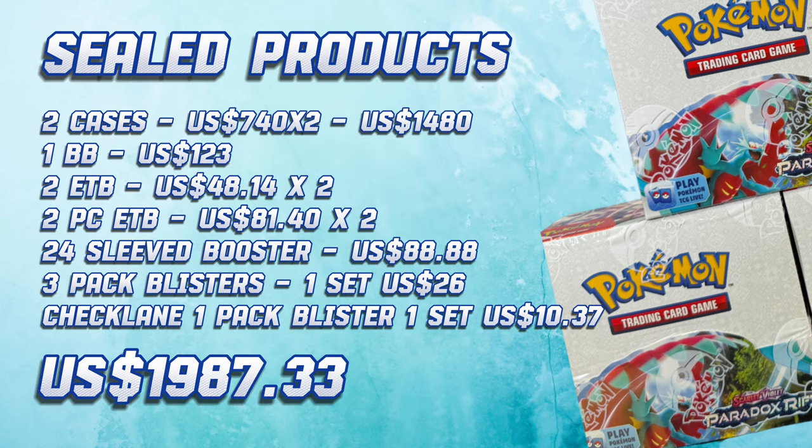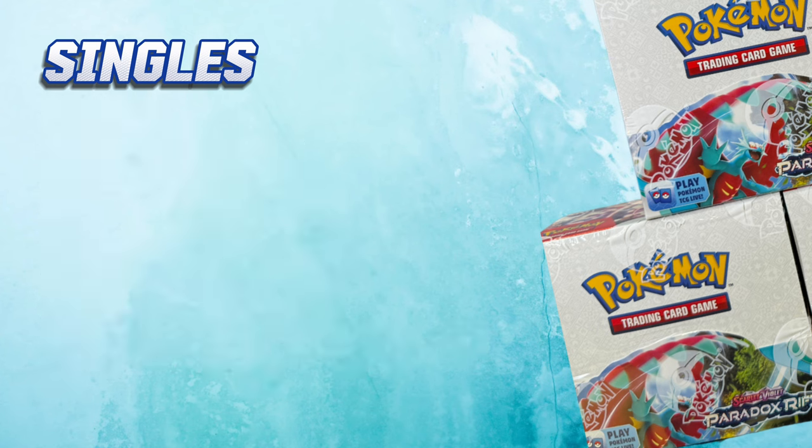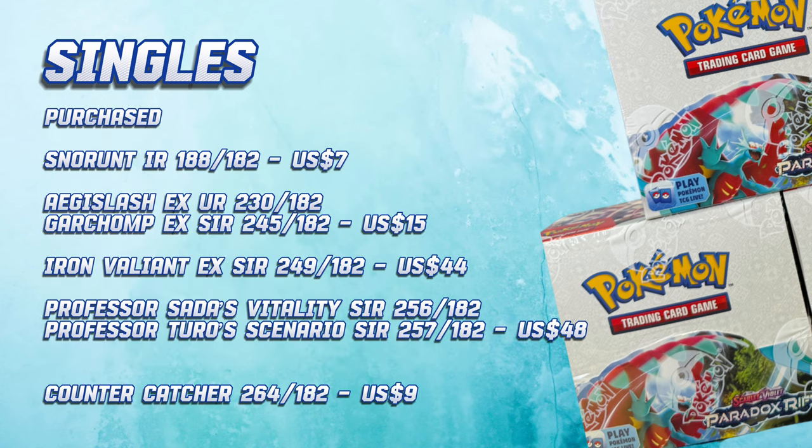We have come to the most interesting part of the video — I know you'll be very keen to know how much I spent on the Master Set. For the sealed products, I spent $1,987.33. For the singles, especially the Illustration Rares, I managed to trade my extras with some collectors. The only one I had to buy was the Snorren Illustration Rare, which cost me $7.